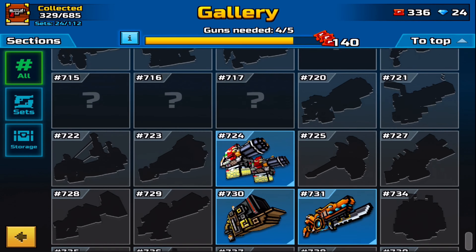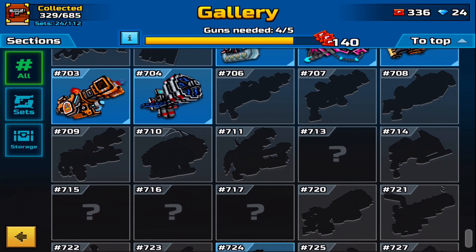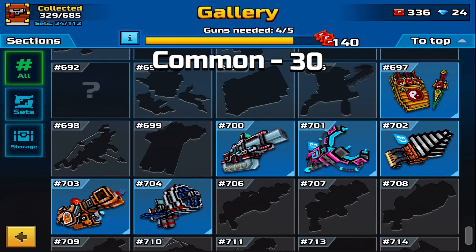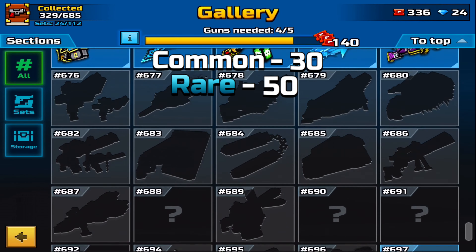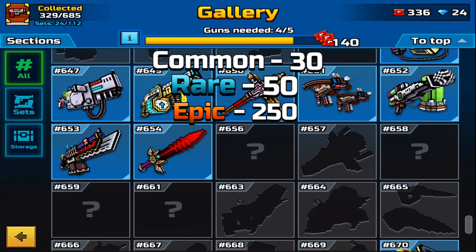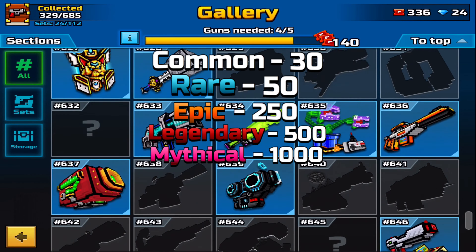For beginners, I will tell you what coupons are. In general, coupons are the currency for which you can take available weapons in the gallery. Common rarity can be purchased for 30 coupons, rare rarity for 50 coupons, epic rarity for 250, legendary rarity for 500 coupons, and mythical rarity for 1000.